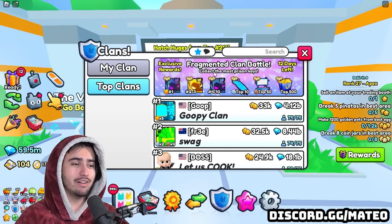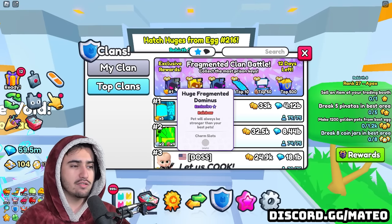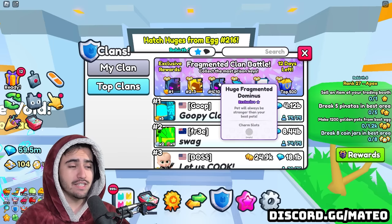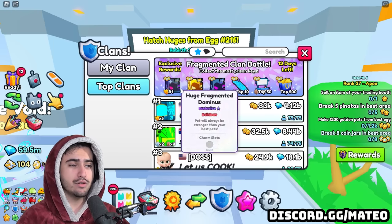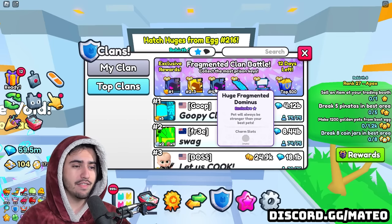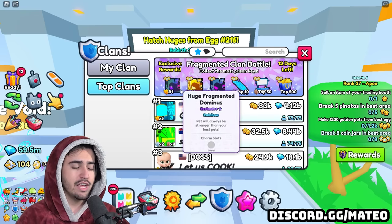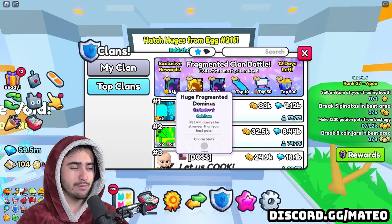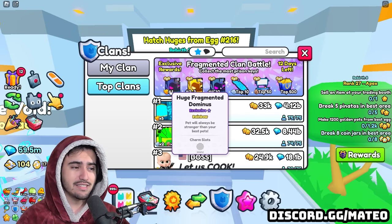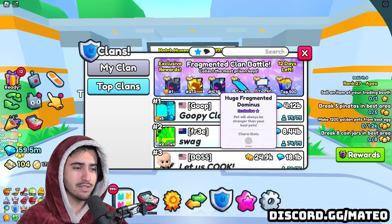This clan battle is actually whoever can collect the most prison keys. They also did a change with the rewards - different levels of huges are given out to various clans. Clans ranked 4 through 10 get the regular fragmented dominus, ranks 2 to 3 get the golden version, and the top clan that wins gets the rainbow fragmented dominus. This is a good change so people actually feel there's a purpose to placing in those lower ranks.